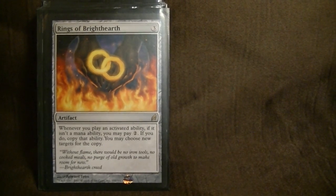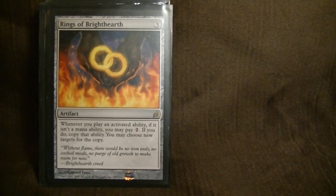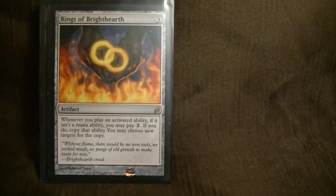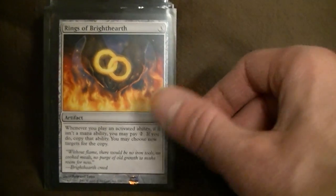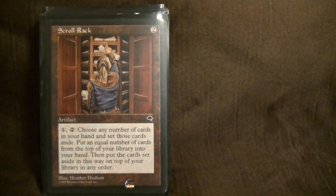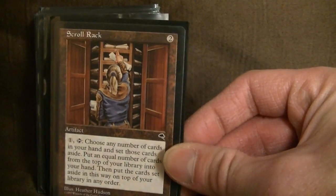Rings of Brighthearth — this is pretty sick. There's a lot of things in the deck synergistic with this. Even the fetchlands are — you can keep paying two and just keep searching. Even the Helldozer ability — there's just tons of stuff in this deck you can really abuse. Scroll Rack — I find this card is great, especially early on. You get a handful of junk, just pay one and tap it, draw six or seven more cards. It also sets up your deck for Scrying Sheets and future draws.